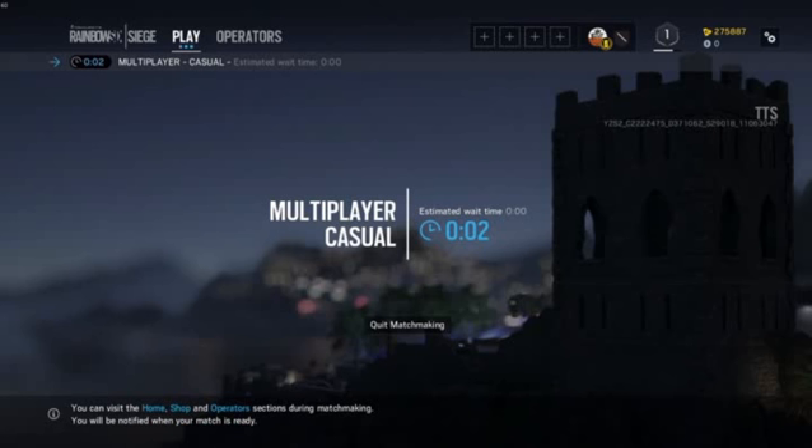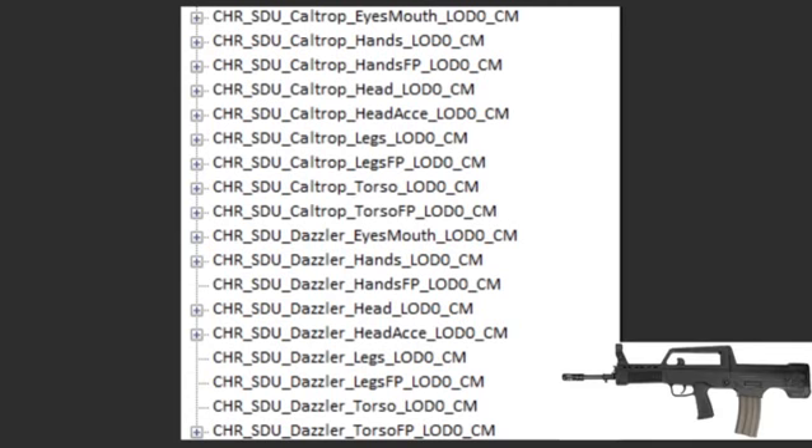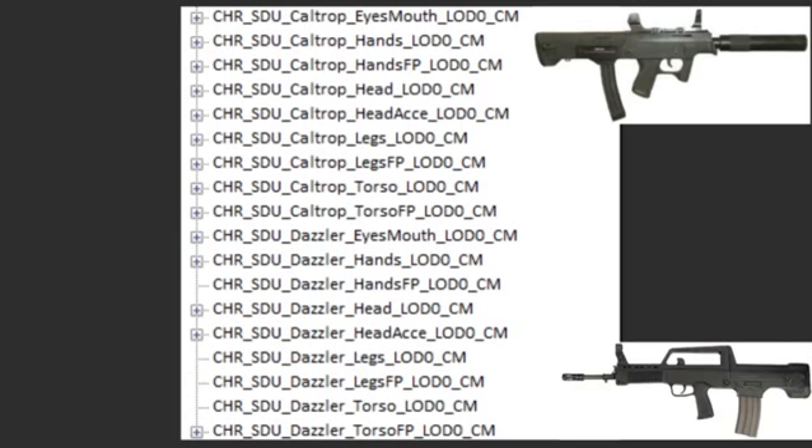Next are the new attackers and defenders, which are going to be Caltrap and Dazzler. Dazzler is the attacker and Caltrap is the defender, and both their weapons are being revealed in the files. The attacker is going to have the QBZ95, which is pretty much like a Type 95 — similar to Twitch's gun. The defender has a JS9, which is kind of like the Vespa from Black Ops 3 if you're familiar with that.